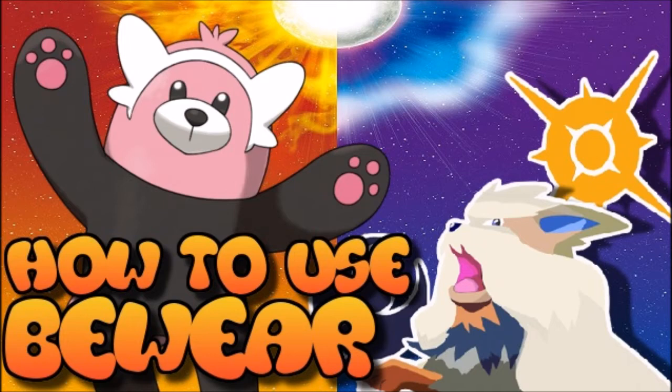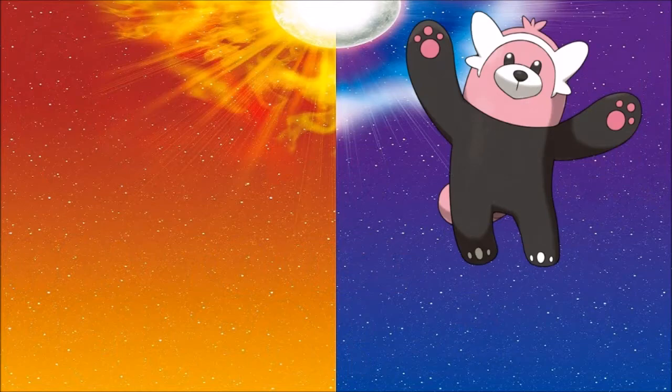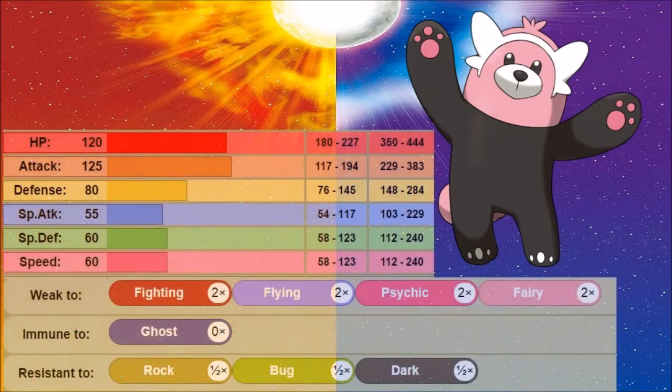Bear Pokémon in general tend to be a lot slower but very offensive, but usually that does not work in their favor. Beware stands out a little bit due to its unique ability of being Fluffy. The Fluffy ability makes sure that any contact move is reduced by 50%, which is actually a big deal considering that bear Pokémon in general tend to be a lot bulkier. It also gets Klutz and Unnerve, but Fluffy is the ability you want to go with.